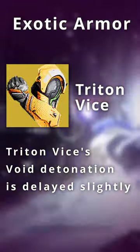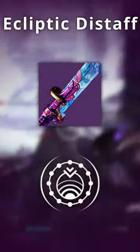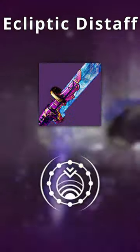On the Void subclass, Triton Vise explosions are delayed slightly. This allows us to take advantage of a specific glaive, the Ecliptic Distaff with Destabilizing Rounds.